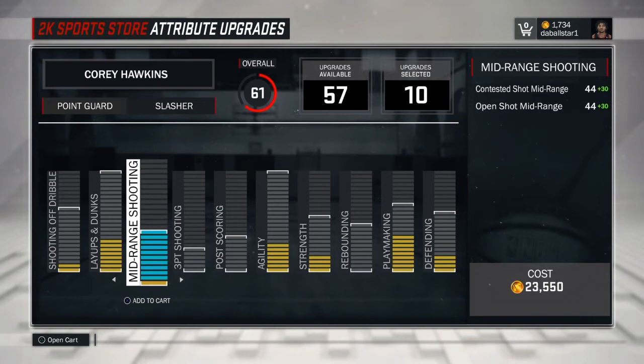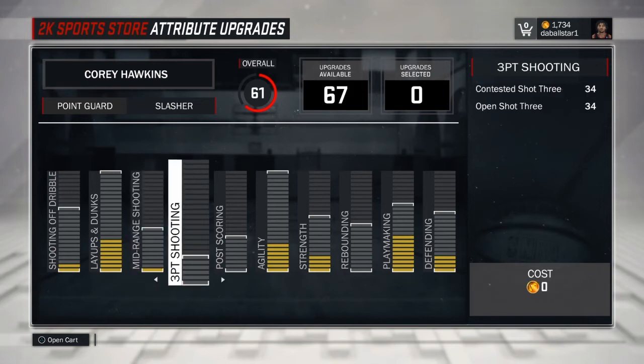Midrange, 74, is decent. If I'm moving too fast you guys are more than welcome to pause the video and check out these attributes. For 3-point shooting, I probably won't really touch this too much. A lot of people don't touch 3-point shooting on their slashers. If I have a couple attributes left over, I might put like 2 on there just to make it go to like a 44, but I'm probably not going to mess with it.